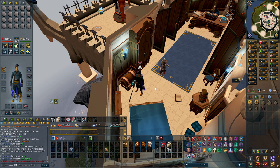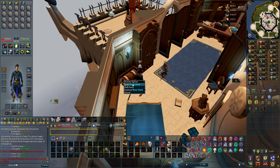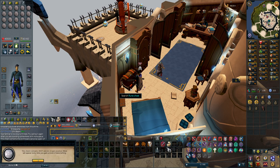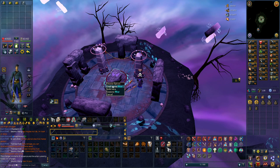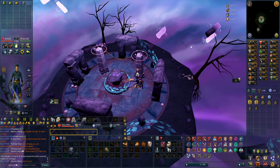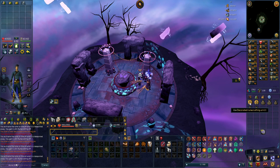With only around 2,000 pure essence left in my bank, I looked into getting more and discovered a chest you get access to once after the Rune Mysteries quest that gives pure essence based on your Runecrafting level. At level 90 that was 20,475 pure essence — I don't even know if that will last me to 99. After storing as much as possible to reach 100 charges and crafting, I went from 28 urns all the way down to 17 and got 93,000 Runecrafting experience from one single press. That was around 12 urns used in one craft.